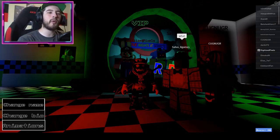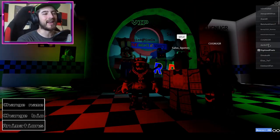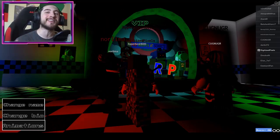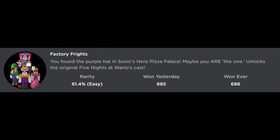Hello everybody and welcome back to another episode, today on Roblox. My name is Digi and today I'm going to be showing you guys how to get the new badge - Factory Frights. You found the purple hat in Sonic's Hero Pizza Palace.